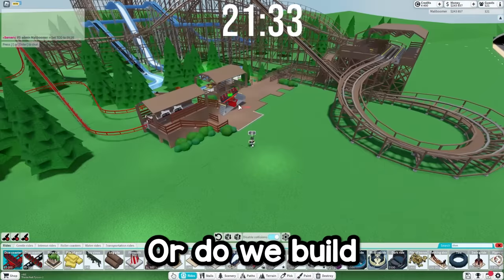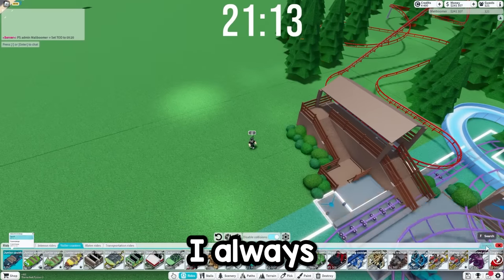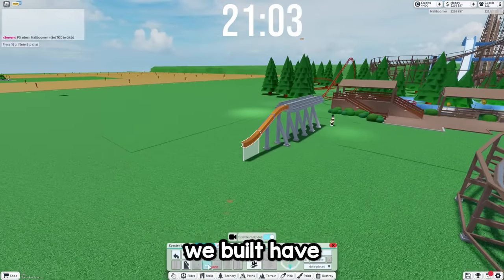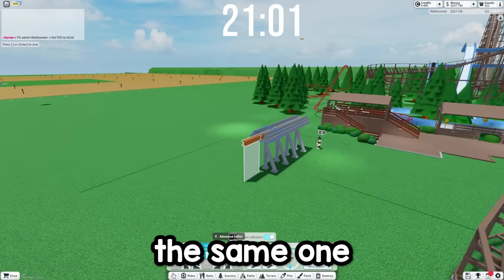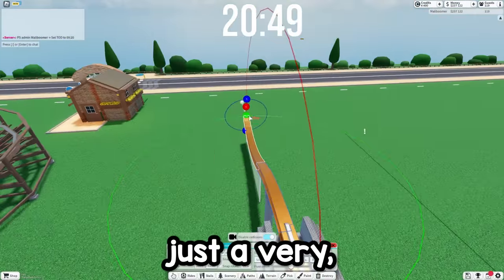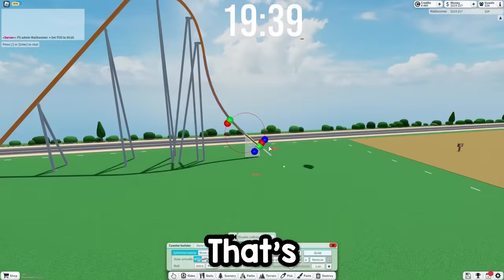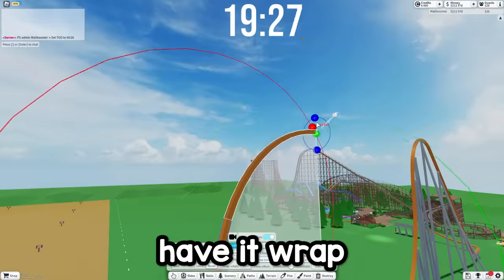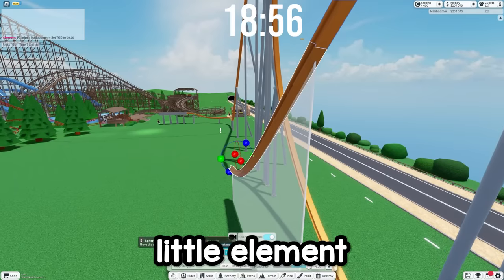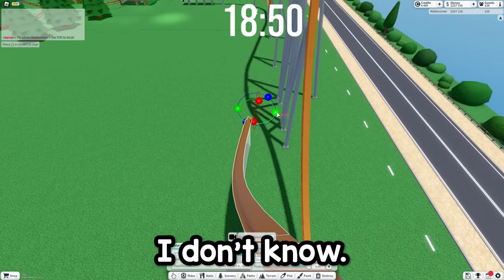Let's build a dive coaster — where do we build this, though? Actually, how about we build a single rail coaster? I always love building these. I want to do a different type of single rail since all the single rails we've built have all kind of been the same. I want to build one sort of like Jersey Devil — all in just a very, very narrow spot.